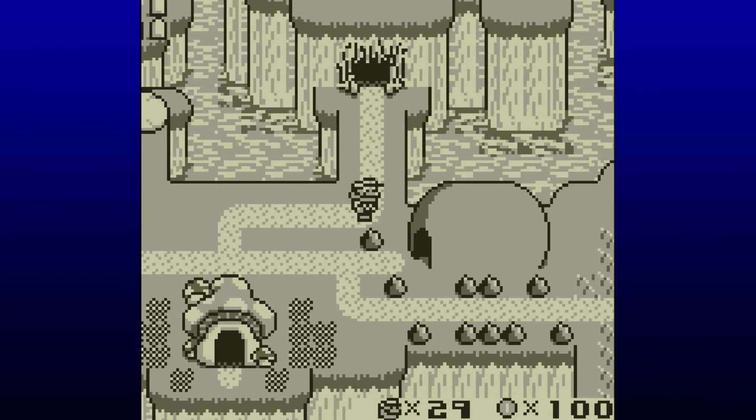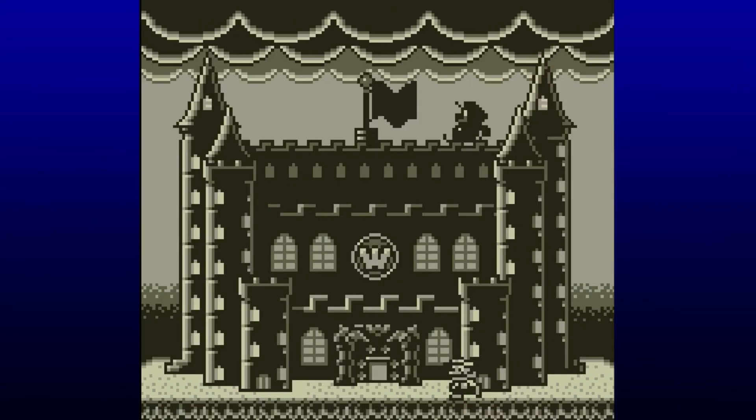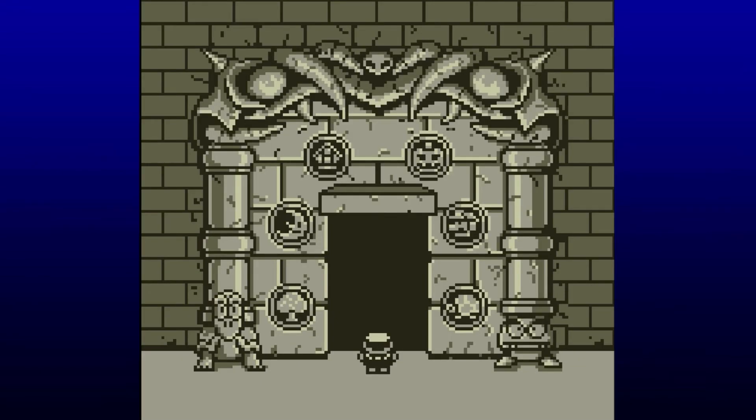Now let's go ahead to the - I say world, but it's just a single level. It is Wario's castle. The doors open thanks to us obtaining all 6 golden coins, so let's go ahead and head in.